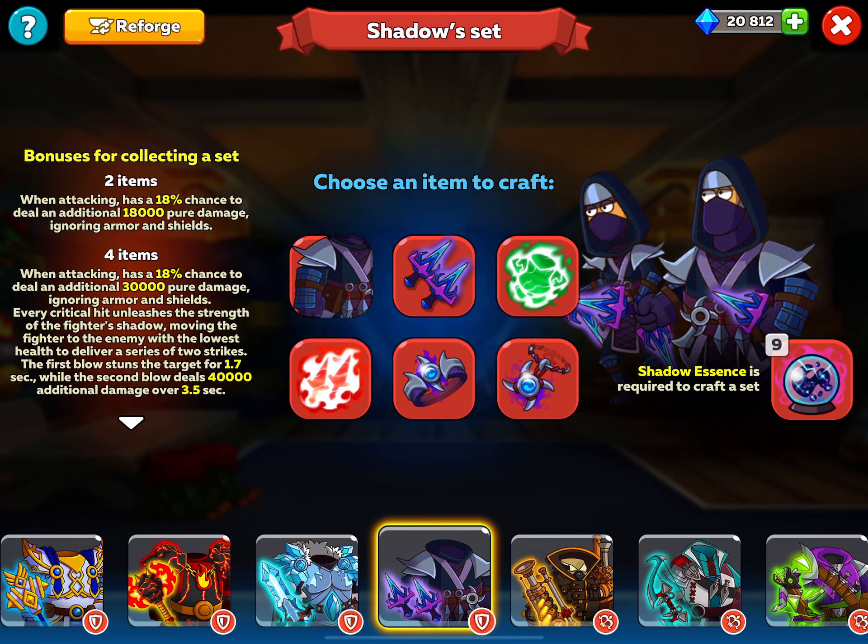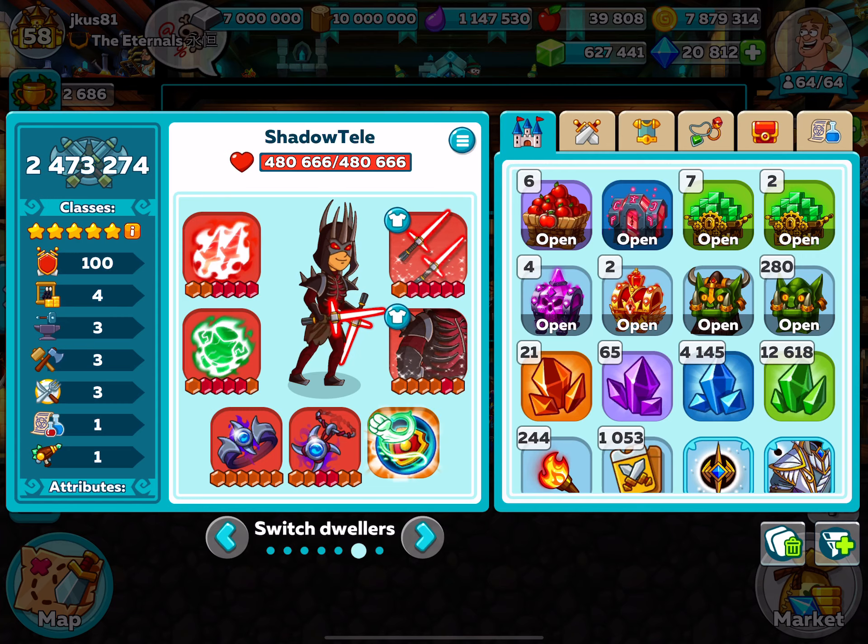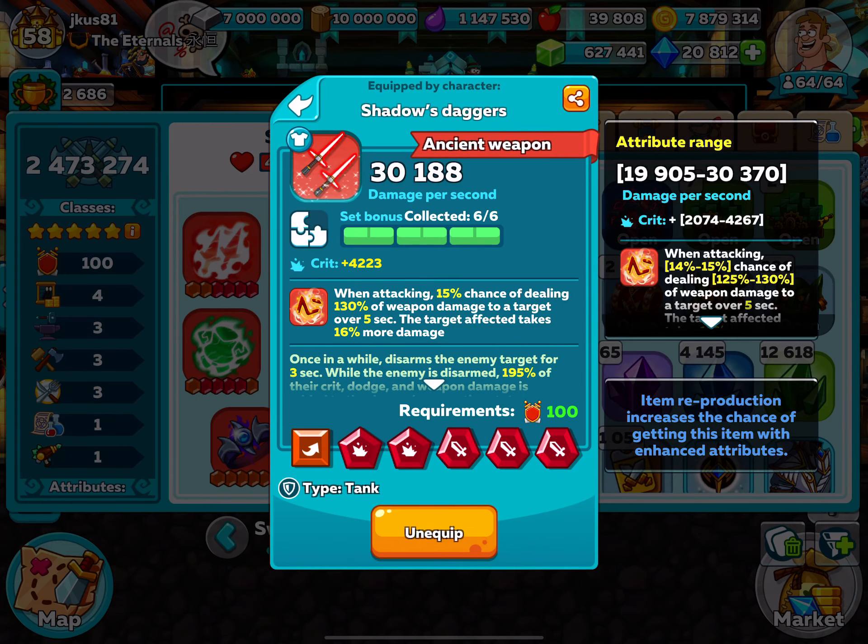For example, I have my assassin — this shadow — that has a pretty good armor and weapon, but what she's really lacking is a good soul for her armor.